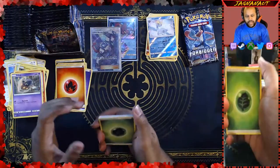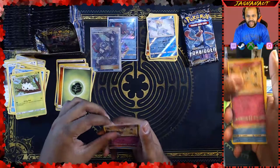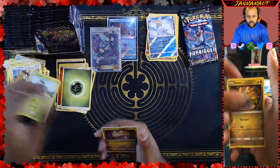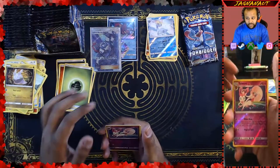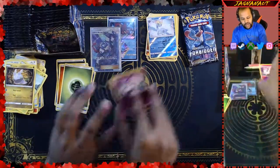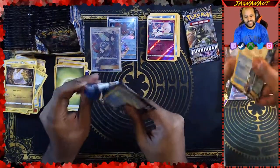Now we get the Grass Energy. Frogadier, Surskit, we got a Klefki, a Bergmite, a Honedge, a Furfrou, a Skiddo, a Goomy. Our reverse is a Sylveon — that is a very cute card and it is a rare. Reverse rares are really nice. And then our rare is an Aegislash. I'm a Ghost Steel type, I will mess you up — that's what Aegislash always says, because Aegislash is awesome.